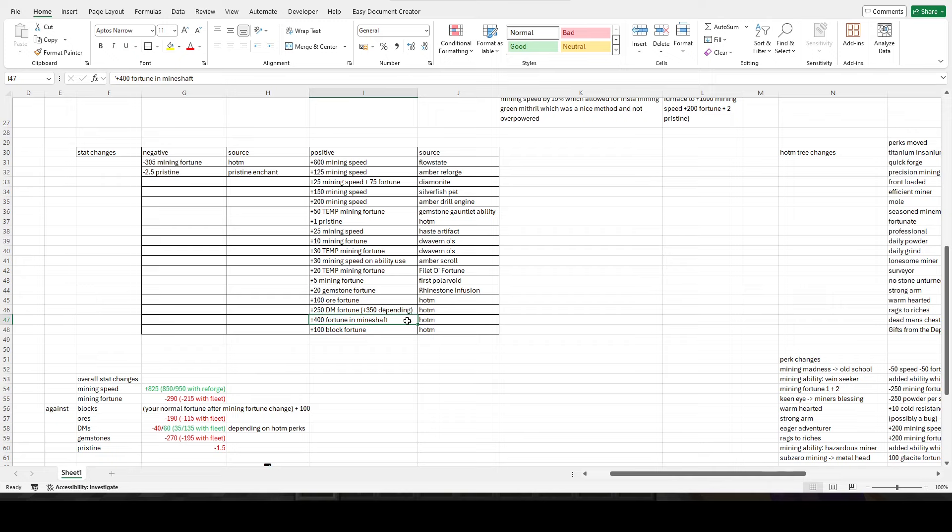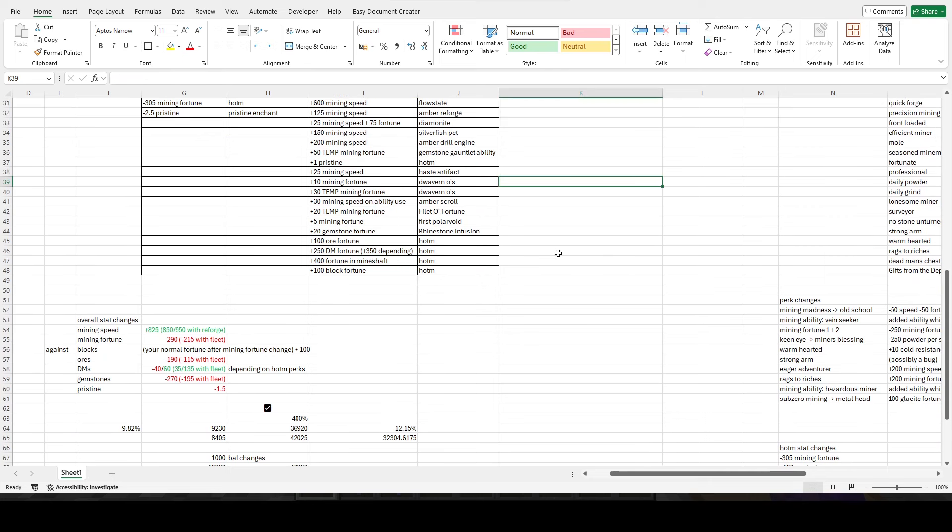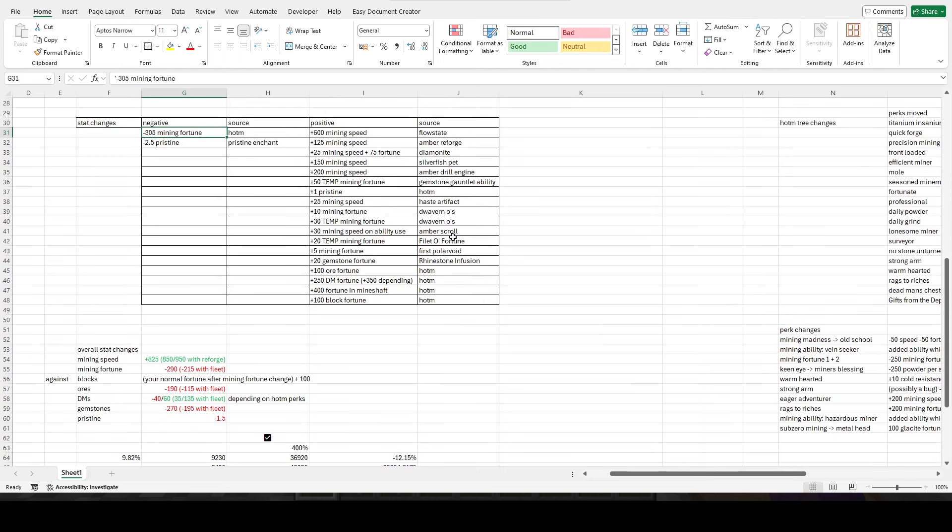You also get 250–350 dwarven mines fortune depending on the perks, another 400 fortune in the mineshaft, and 400 speed in the mineshaft as well — I haven't included that because I wasn't able to get it with the tree I used. Fortune-wise, we're losing 290 permanent fortune — we lose 305 from Heart of Mountain but gain 10 mining fortune permanently from dwarven ores and 5 fortune from your first Polavoid.